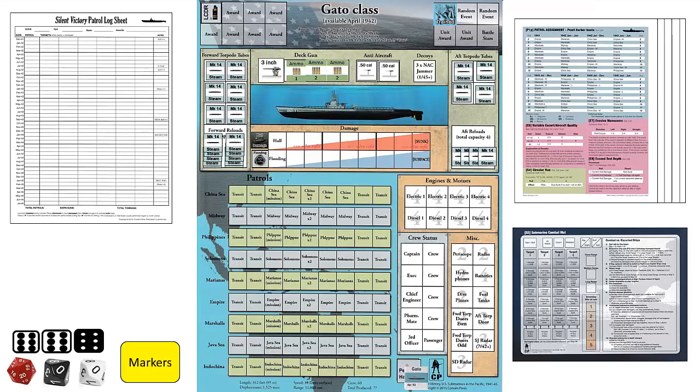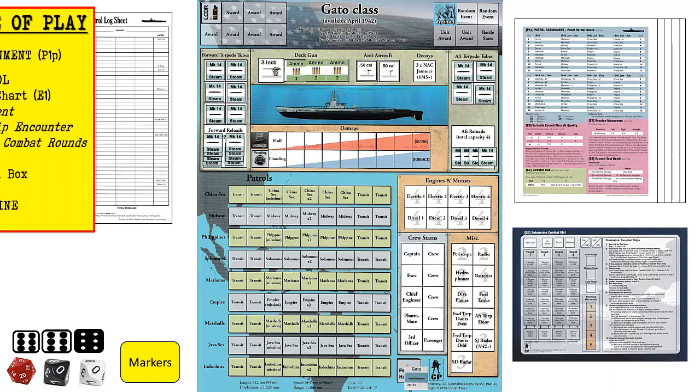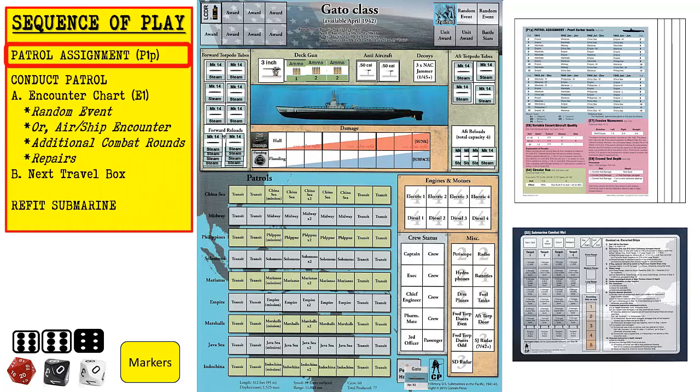Now let's see how the game is played. When starting, the gameplay area should have the log sheet, submarine display mat, 5 player aid cards, submarine combat mat, dice, and markers. We will play through one complete patrol to demonstrate some of the encounters your submarine will experience and how to maintain the patrol log. Once all of the game components are assembled, we proceed with the sequence of play. At the beginning, we will determine our patrol assignment — this is only determined once per patrol. Each patrol takes two months to complete, while the number of months required to complete refit can vary depending on submarine damage and crew injury.